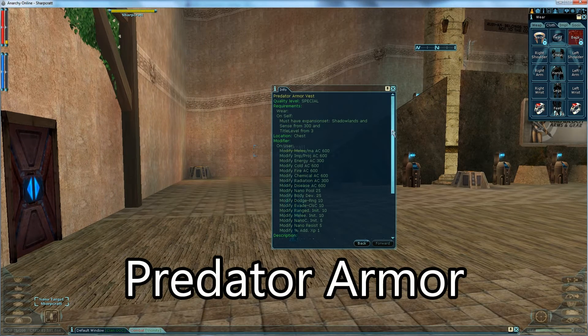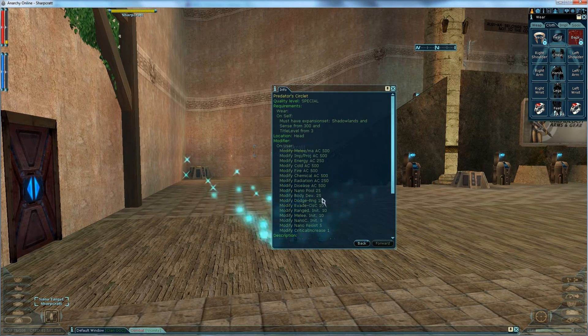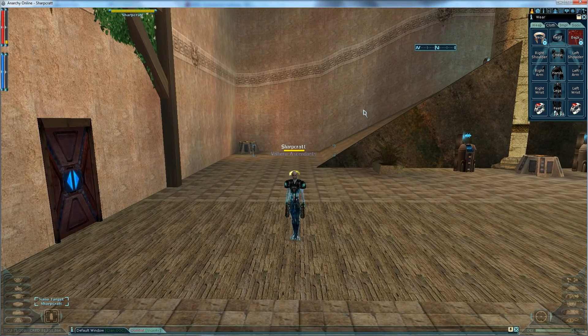Another great mid-level set is predator armor, which you can farm off predator bosses in Elysium around Saber's Cradle. The mods are great — the circlet gives crit, every piece adds evades, nano pool, and body development, plus a little nano resist. Each piece adds something special; for example, this one has skill lock modifier. For tanks you'll get extra HP, and for evade professions you get extra evades and HP. The ACs are decent — not incredible but not bad. I use predator on almost every one of my Shadowlands toons.